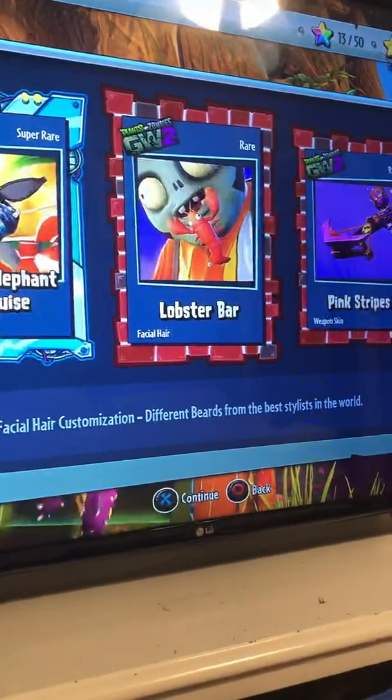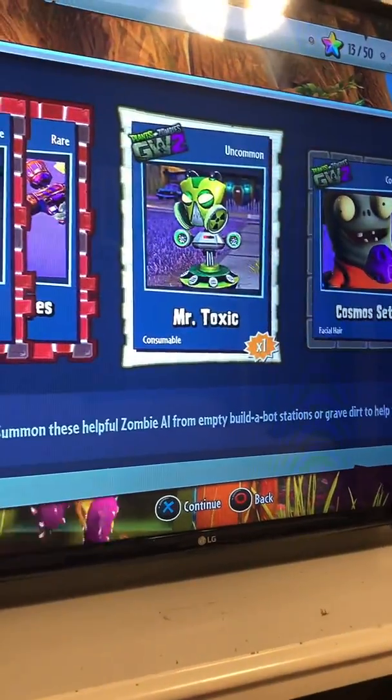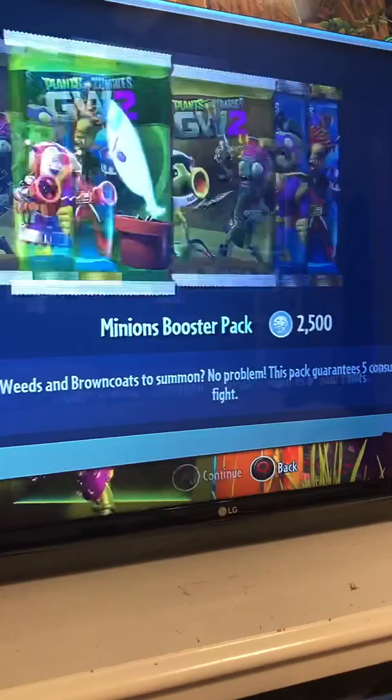All right, so we got the Silver Elephant Disguise, Lobster Bar, Pink Stripes, Mr. Toxic Cosmos Set, Winged Doubly, Gold Man Set.